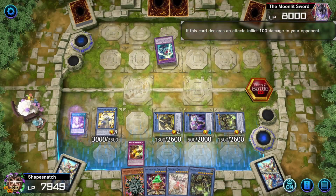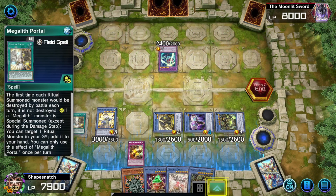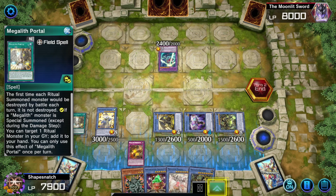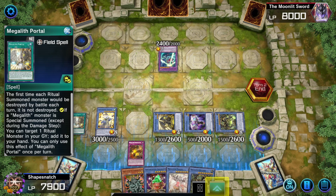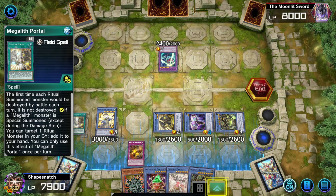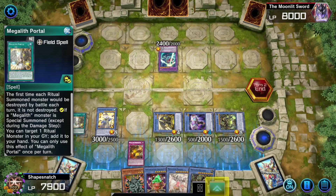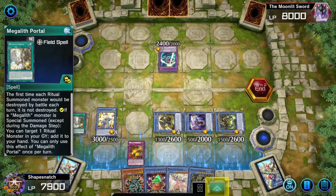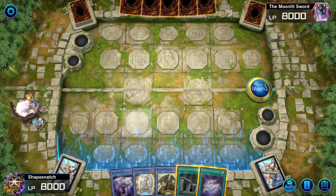By the way, Megalith Portal has a protection effect just FYI - if we didn't already do enough, it protects your Megalith monsters each one by battle. So that's the most ideal end board you could hope for with Megalith. I don't think I played it exactly perfectly but this showcases the power of the deck.